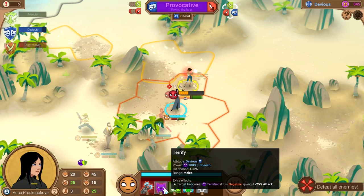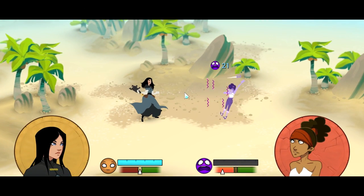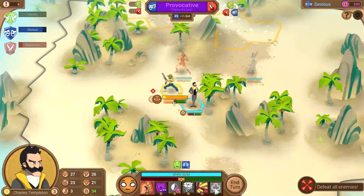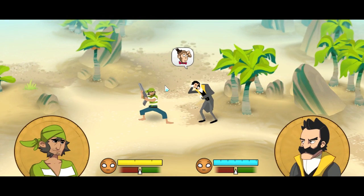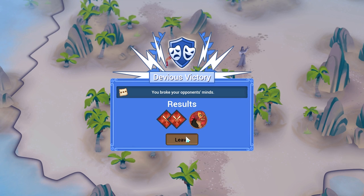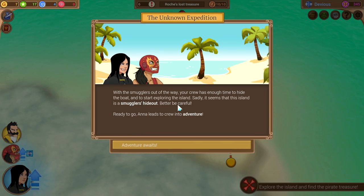We have to move this over slightly — the goalpost done moved. I destroy you with threats of electrocution! On this left-hand side, technically I could just Deride this guy and get him out of the way — let us Deride him. He said he looked like a monkey. With the smuggler out of the way, your crew has enough time to hide the boat and start exploring the island. Sadly, it seems this island is a smuggler's hideout — better be careful. Ready to go. Anna leads the crew into adventure.